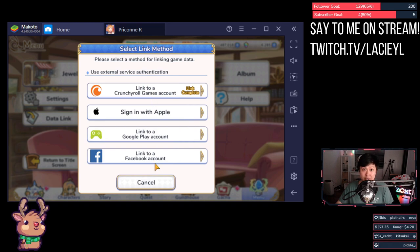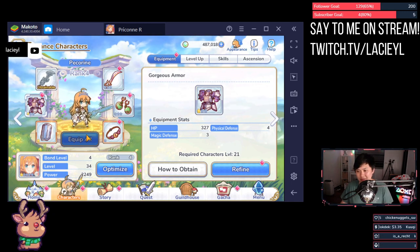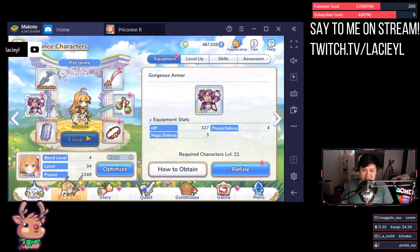Tip number six: if you're stuck on progression, consider refining your gear. It really doesn't cost much and you get a partial refund when you rank up. In the long run it's fine, especially because it enables you to farm better things faster. Sometimes you just gotta spend money to make money.